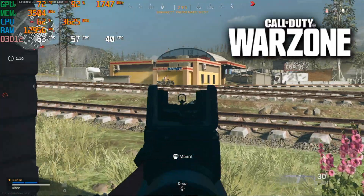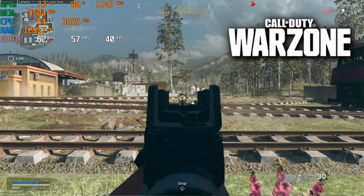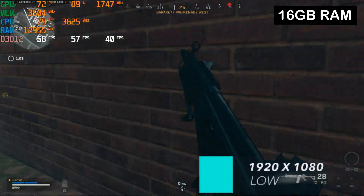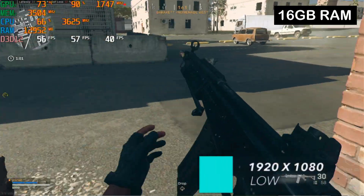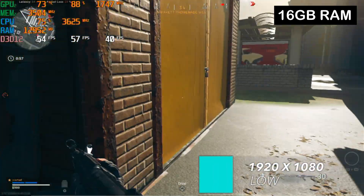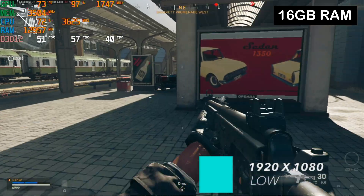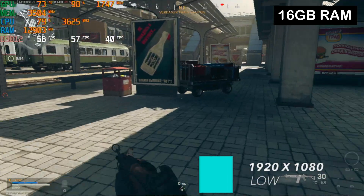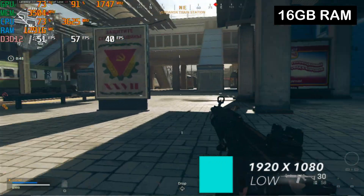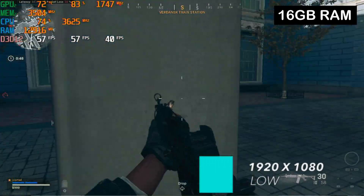Warzone is where we saw a major improvement, where the frames per second moved from an average of 43 to 57. That's a massive improvement of 25%, or 14 frames per second. I'm not sure if this improvement was caused by the speed increase of the dual-channel memory or the fact that it has another 8 GB of RAM to use. If I had to guess, I think it was because of the RAM increase, as RAM usage moved from 6 GB to 13 GB.